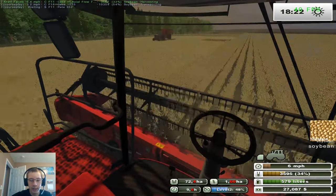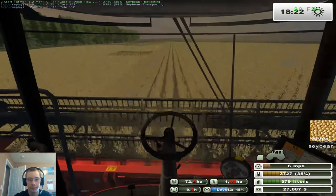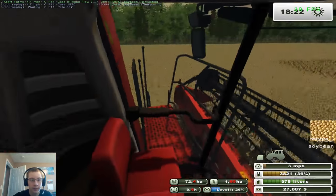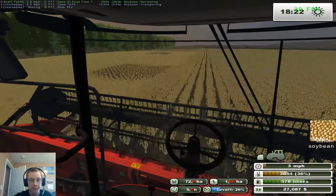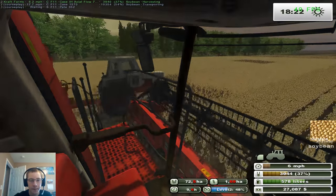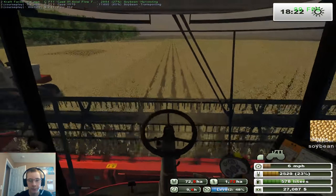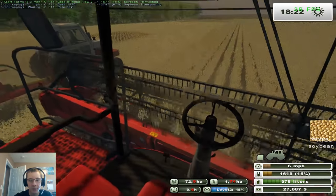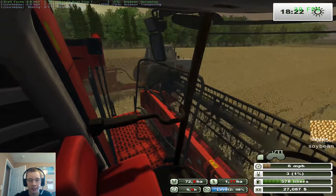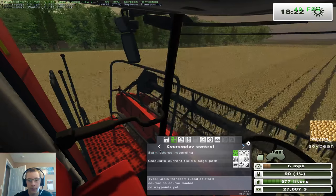We'll go ahead and request that guy and see if we can get unloaded before we hit the end here. I think I'll drop her down to speed. Really we didn't need to unload right now, but I'd rather unload when we're on the actual side versus where the grain cart will be driving on the beans. That tractor doesn't do anything when it drives over the crop, but it's just not realistic, so I would rather not do that.